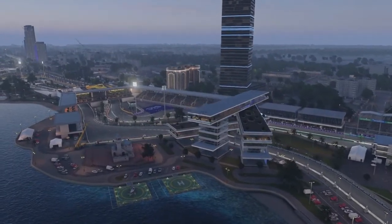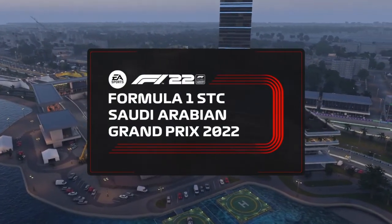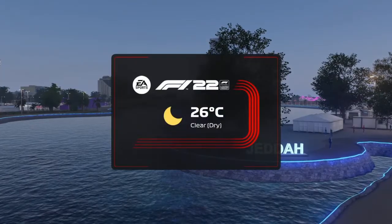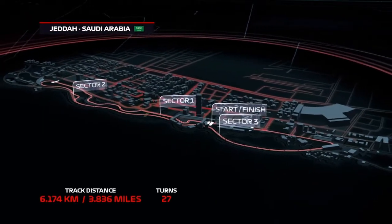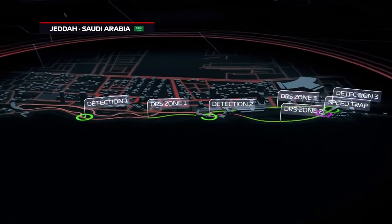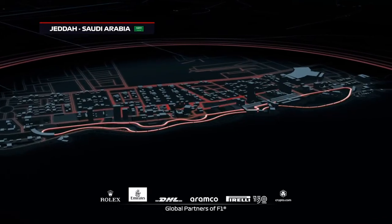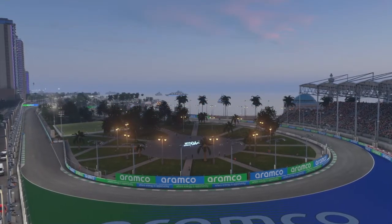We're here today on the shores of the Red Sea in the lower Hejaz mountains to visit one of the newest circuits on the Formula One calendar. We're in Jeddah, home to what we all hope is going to be a thrilling Saudi Arabian Grand Prix. Let's take a look at the topographical map of the Jeddah street circuit — a number of challenging corners for the drivers to master. Like many street circuits, this track has the potential to punish drivers that get it wrong. Let's hope we avoid any safety cars today.